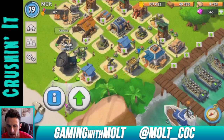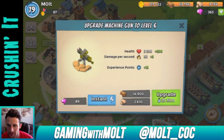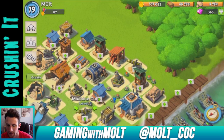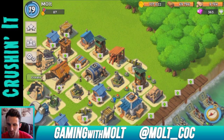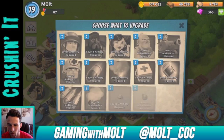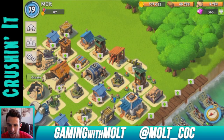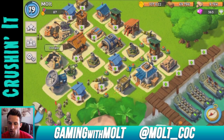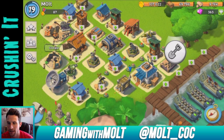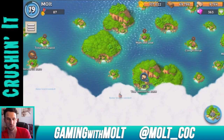My radar is also maxed. I need to upgrade my machine guns — they'll take two hours each, which isn't too bad. I always wish we had one more builder. Everything is upgraded in my armory, so I just want to get the headquarters up. We're going to go raid right now.